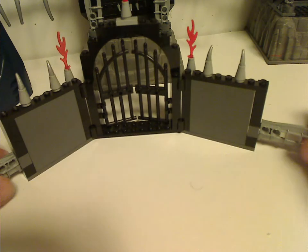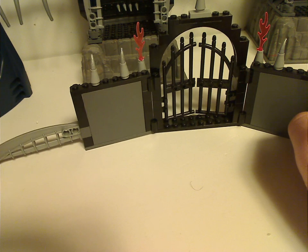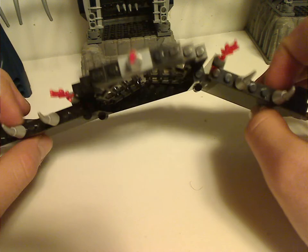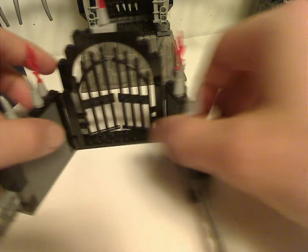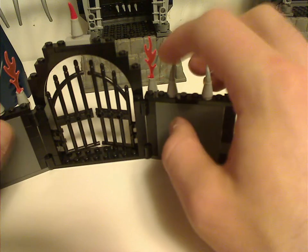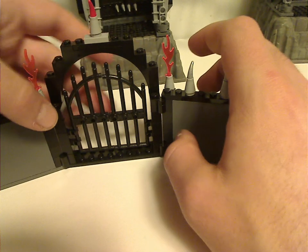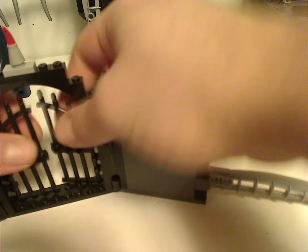Next is this little gate here, which has for extra fencing Lewa Nuva's katanas, and some more of those large 1x1 bricks of course, and a couple more cones with flames coming out. And these gate pieces from other castle sets that swivel either outwards or inwards however you want, so you can go through it and lead to the great Piraka Stronghold itself.